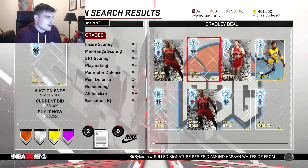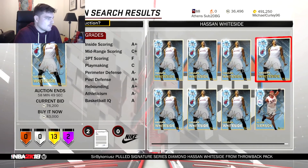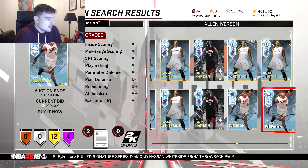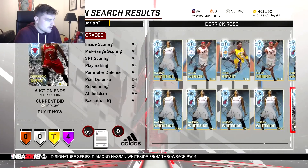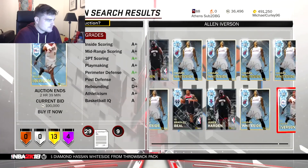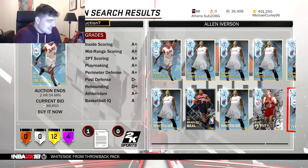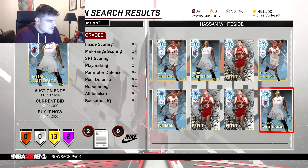I'm going to check to see Diamond cards and what price they're going for. Wow, Hassan Whiteside is already cheap. Allen Iverson — is he under £100k? Wow these packs look juiced. Is Iverson under £100k? Holy crap, £50k for Whiteside! There's so many of them.